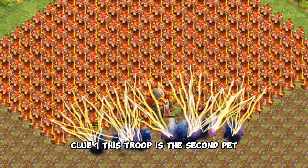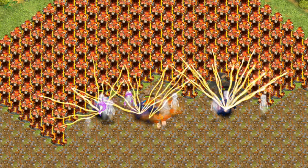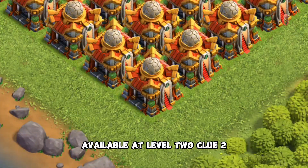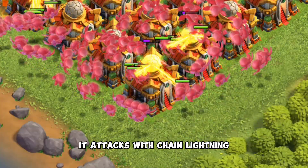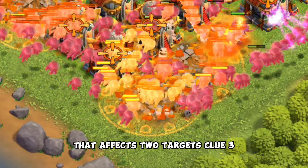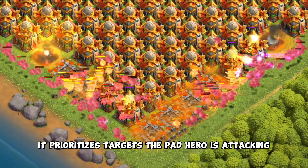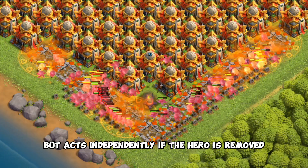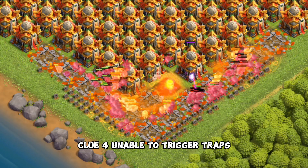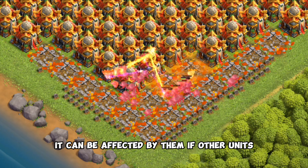Now for the second troop. Clue 1: this troop is the second pet unlocked from the pet house, available at level 2. Clue 2: similar to the Electro Dragon, it attacks with chain lightning that affects 2 targets. Clue 3: it prioritizes targets the paired hero is attacking, but acts independently if the hero is removed. Clue 4: unable to trigger traps, it can be affected by them if other units trigger them nearby.